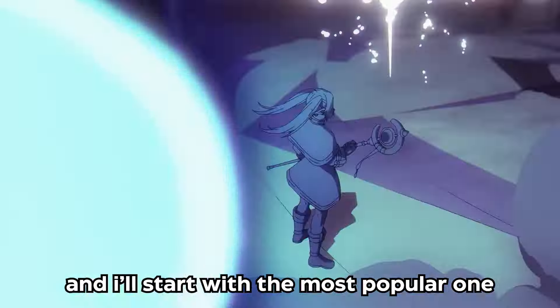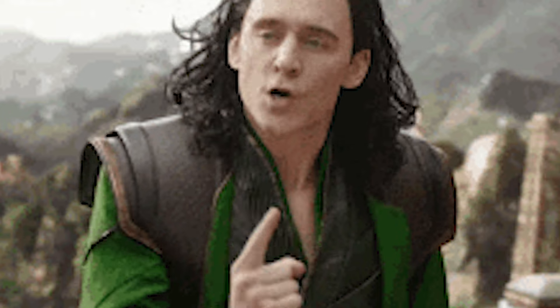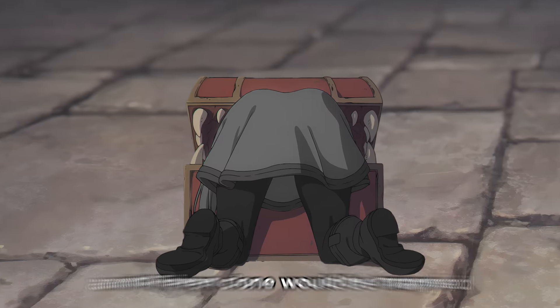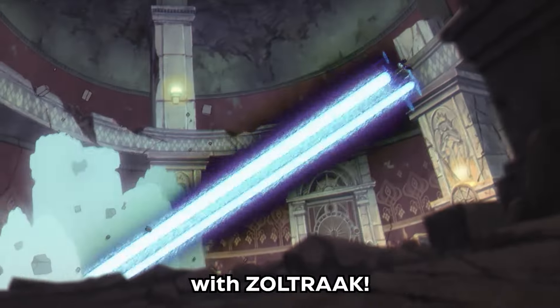There are many ways to counter Frieren, and I'll start with the most popular one, which is the Mimic. They had one job — all they have to do is pick up that Mimic, and Frieren's clone will be trapped like this. Then you slap that thickest asset with Zoltrak.